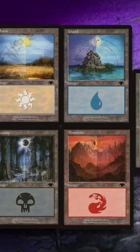Basic lands are the most reprinted card in the game, and yet we're looking at some pretty expensive versions of them right now. The Guru Island is the most expensive, coming in at $1,399.99, while the other lands in the cycle each cost around $700.